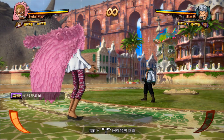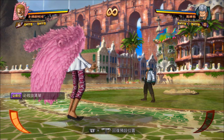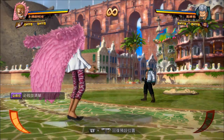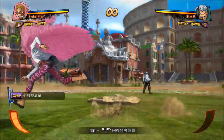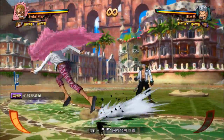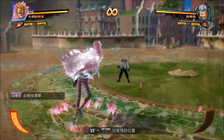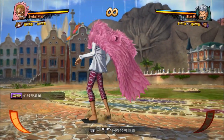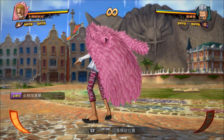For his special movement, Doflamingo channels his inner Spider-Man and flings himself around using his strings. You can control this very freely and it can even be done in the air. He can even attack after using it when done in the air. You can move in every direction while he's doing it — you can literally fly around in circles. It's really good.